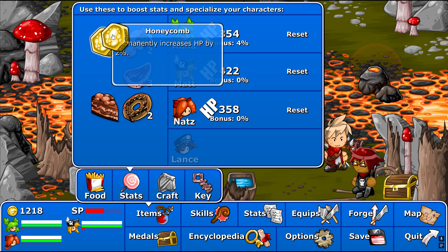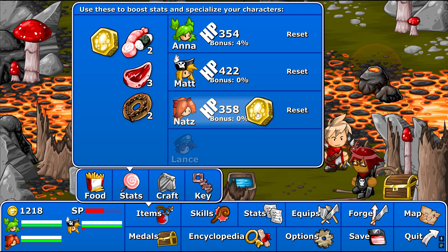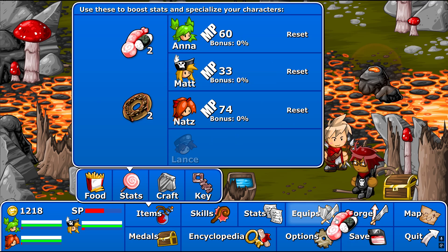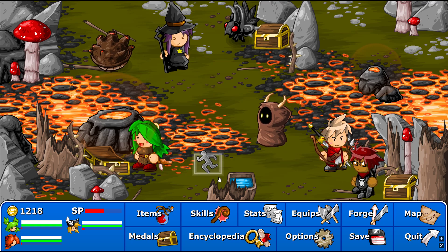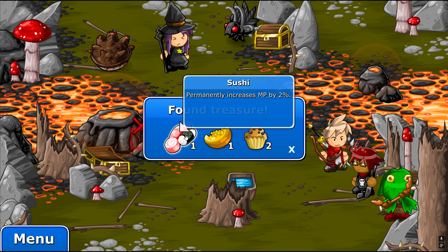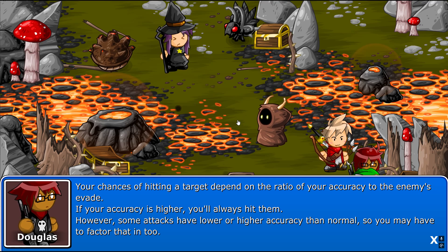Craft. Stats. A magic attack by two. Increases defense. MP. Magic defense. Definitely. We won't be seeing Lance for a while, so yeah. Your chances of hitting a target depend on the ratio of your accuracy to the enemy's evade. If your accuracy is higher, you'll always hit them. However, some attacks have lower or higher accuracy than normal, so you may have to factor that in too.